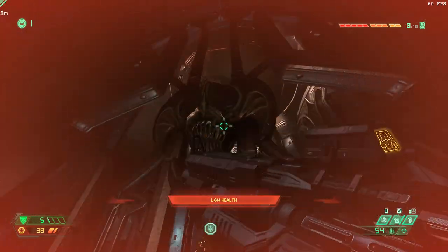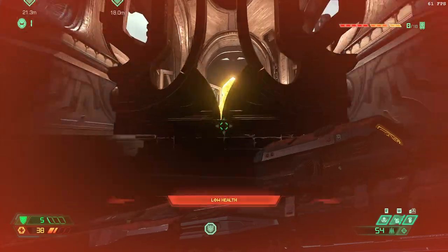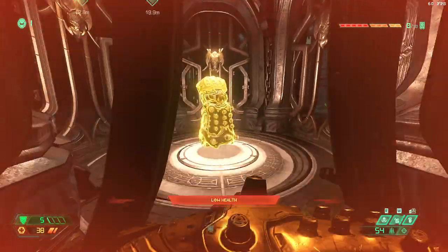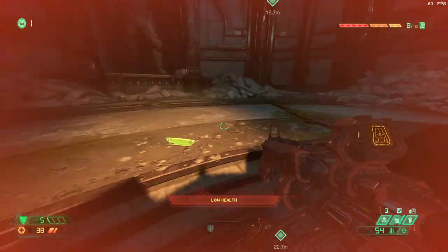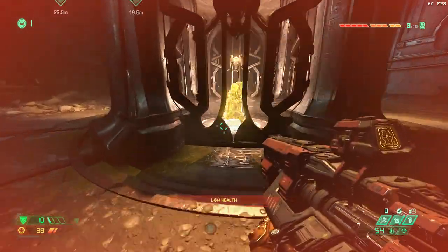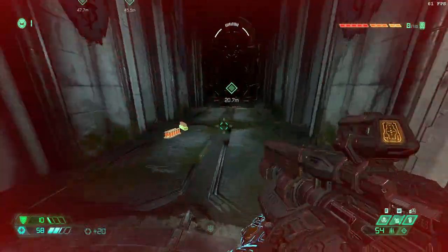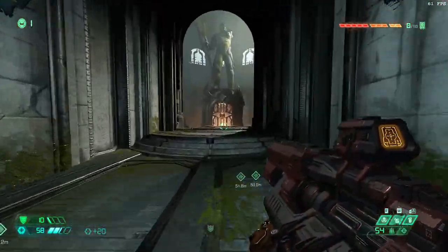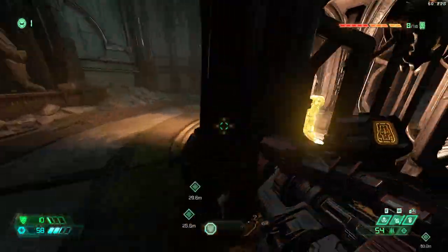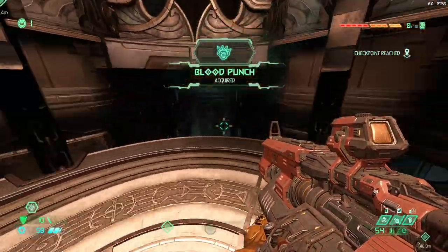It's very easy with infinite double jumps — you just need to go forward to trigger the mantle, and then you're inside. I'm not sure why this isn't open — this was open before. Maybe you need to go around there. Anyway, you can come back here and get the blood punch, and then you can continue the level normally.